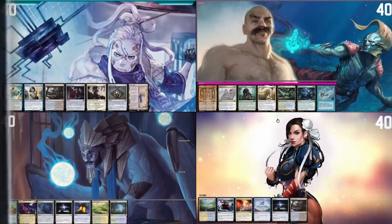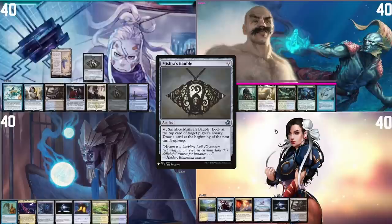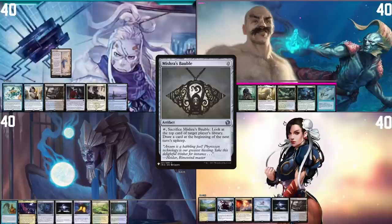I will start the game. I draw a card, play Urza's Saga for land, play a Mishra's Bauble, crack it to look at Pontus's top card, and pass the turn.